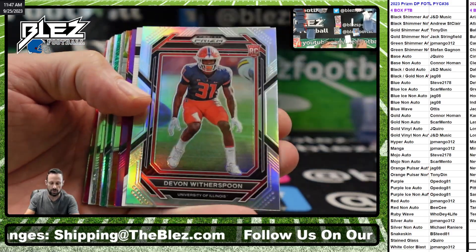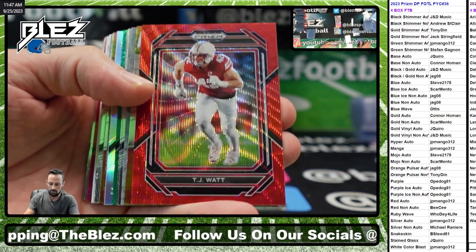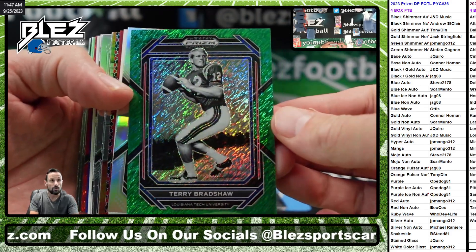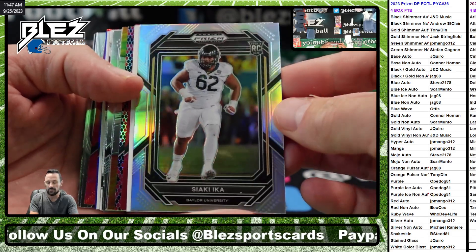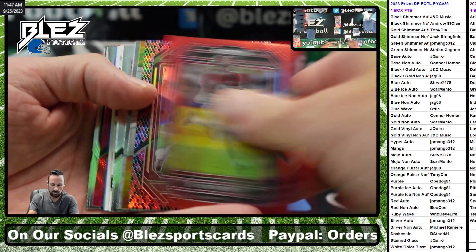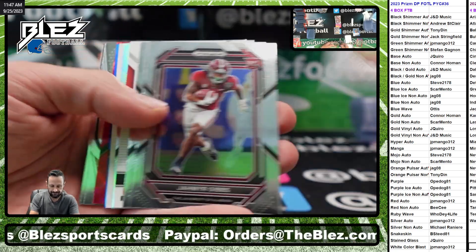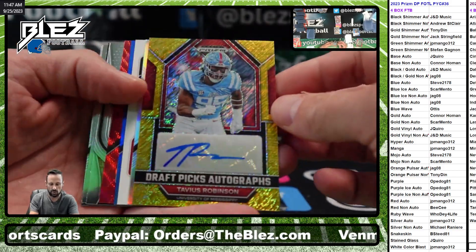Ty Chan, Llorado, Devin. Here he goes. Green shimmer to eight. TB — Terry Bradshaw, the other TB. Christian Gonzalez, snakeskin. Good card. Tavius Robinson gold shimmer.